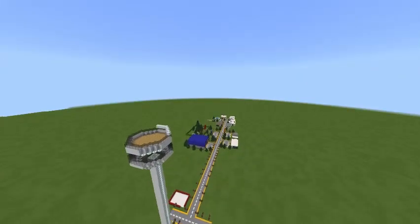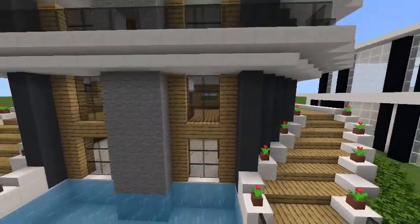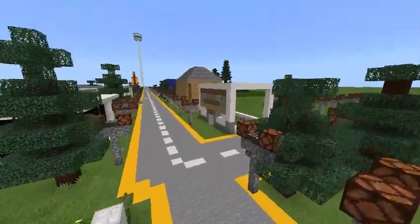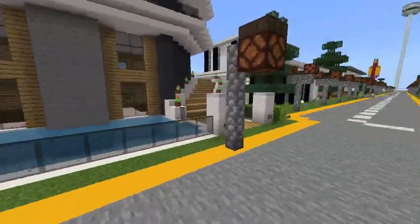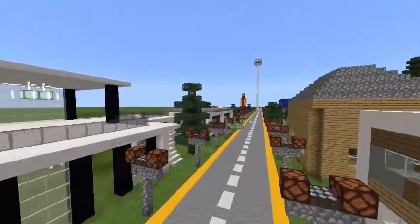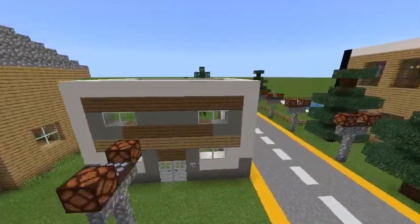Let's start off with the neighborhood. Right here is my house that I've just made and completed. This is a friend's house right here. I've just built this house, and there's another friend's house over there. Here's another house.